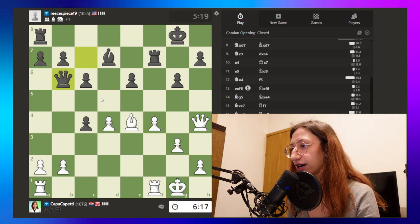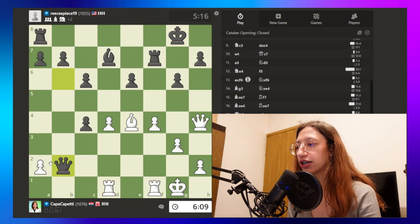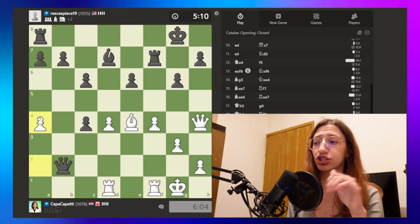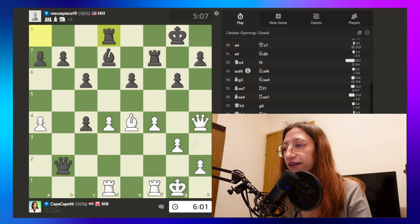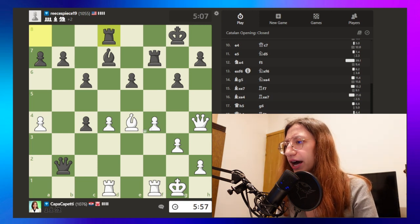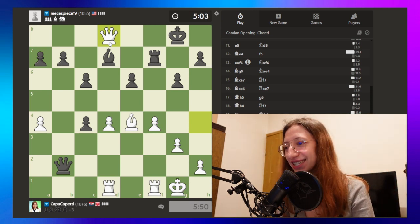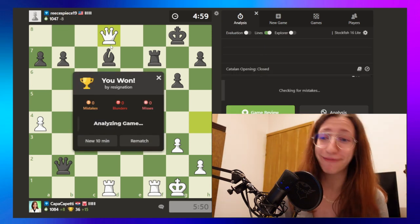He's threatening some pawns, so we're going to preserve this one on the d-file and push this up so he doesn't just take it for no reason. In the previous move both pawns were under question, so one was falling either way — but here this one doesn't have to fall. He moved away — the queen is... wait, this is just a free rook! I did not notice, but I still got it. Free rook!